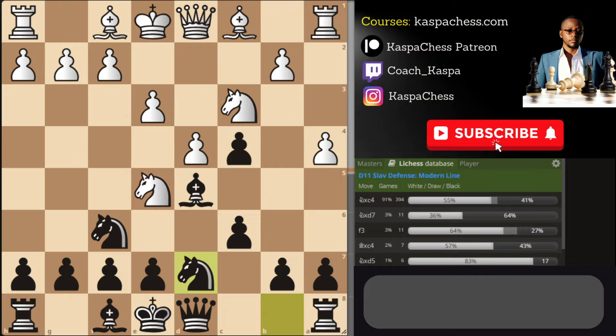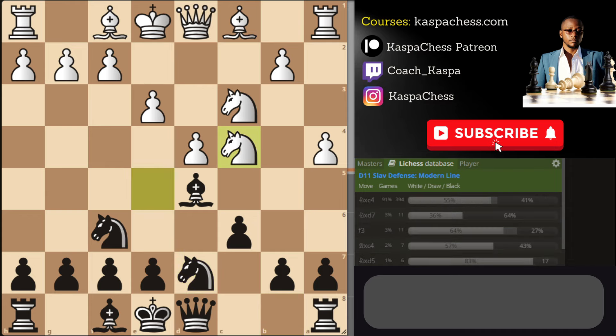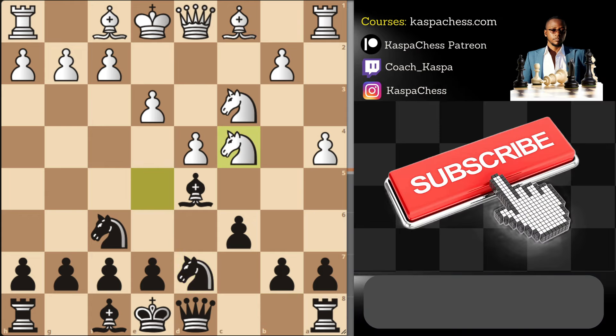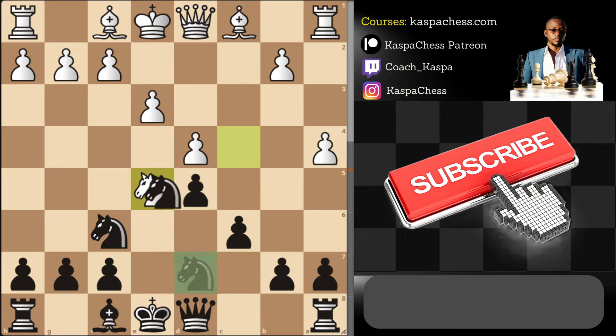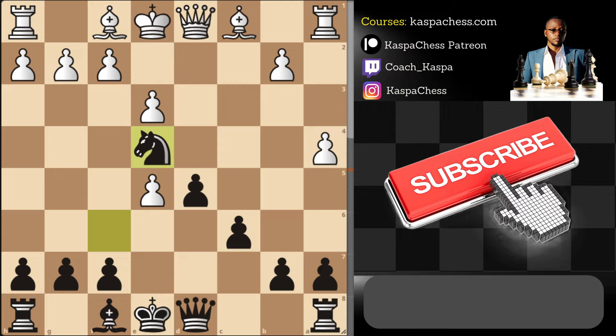Another option for white is to go pawn to f3 then pawn to e4 later on. Say white takes on c4 — well, now you can simply play pawn to e6 safely. If they take, you are going to take back with your e-pawn so that you have an open file for your king's rook along the e-file, which will be useful in the middlegame. White doesn't have to play knight e5 back — you just take, and after pawn takes you simply go knight e4, and they can't play f3 due to queen h4 check and they will probably lose the rook.